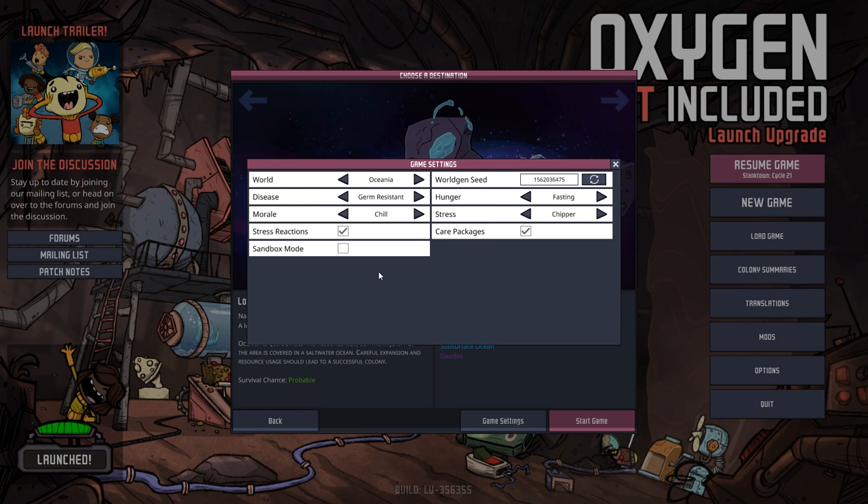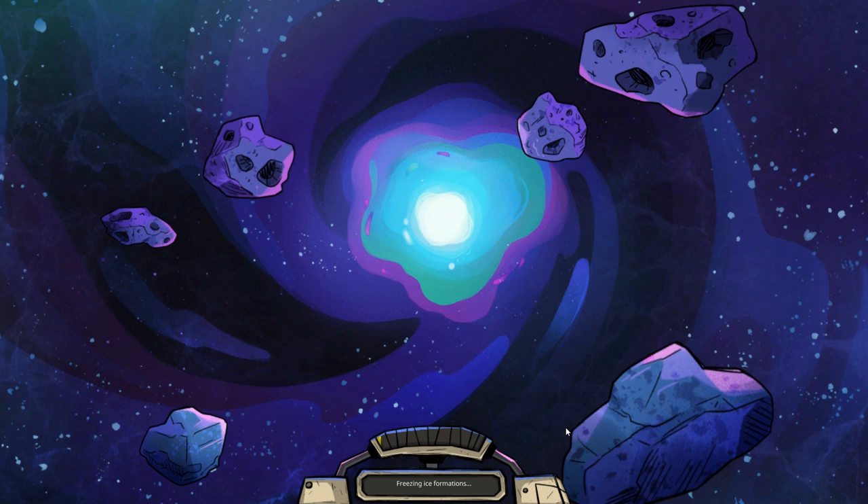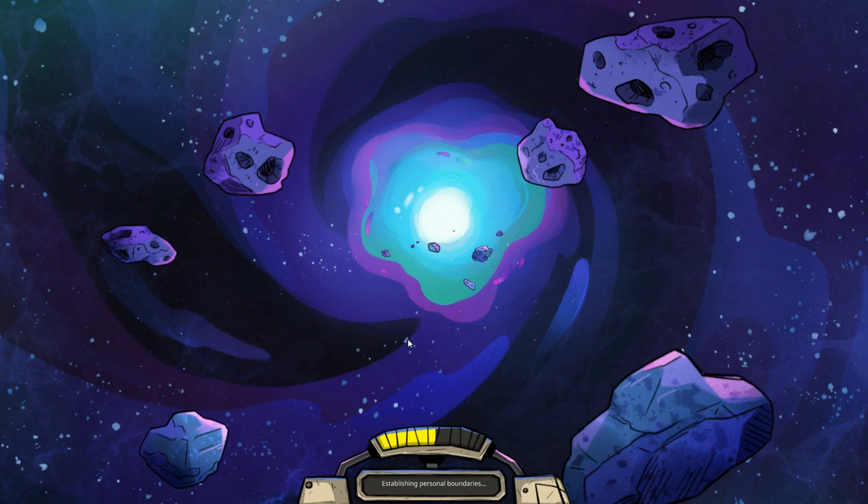Let me check the settings — Oceania, disease, germ-resistant, morale, chill, stress reactions, sure, world gen seed, fasting, stress shipper, care packages — yes. Okay, I like those settings. Let's go with this. Let's just go geoactive, geodes, and subsurface ocean. Because I don't want to be cycling things here for a while, because that'd be boring.